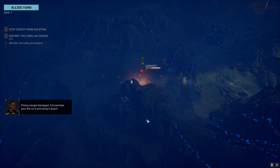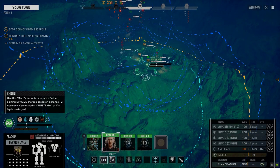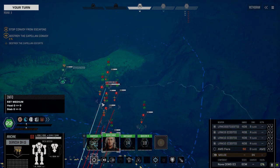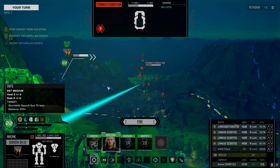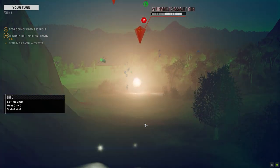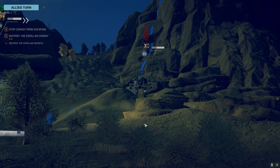Primary target - concentrate your fire and bring it down. You were shooting at this guy - Stern Blitz assault gun. Why does that sound bad? I think that guy has to go - we don't want Stern Blitzes. Definitely using the Artemis on this guy, see if we can get rid of him. We're also going to use Hopper on the same guy.